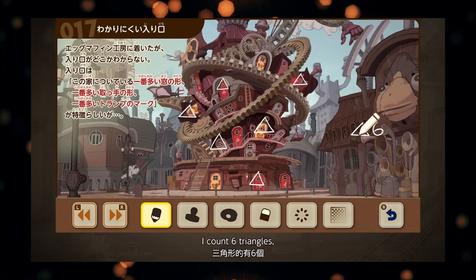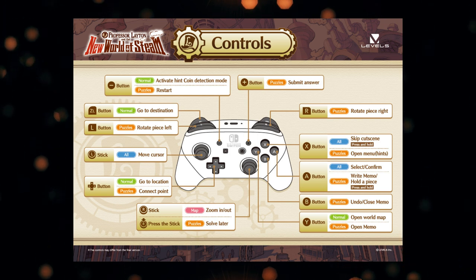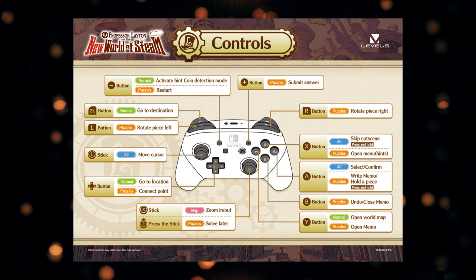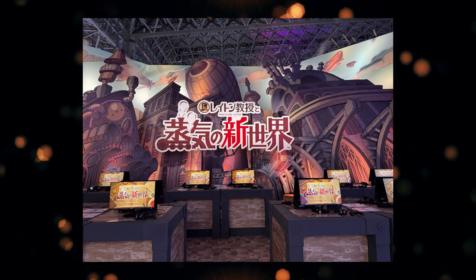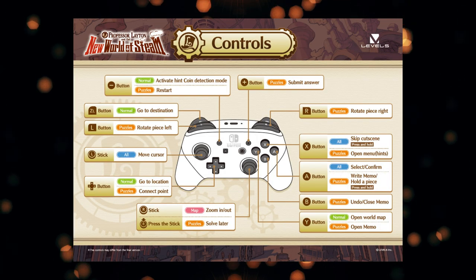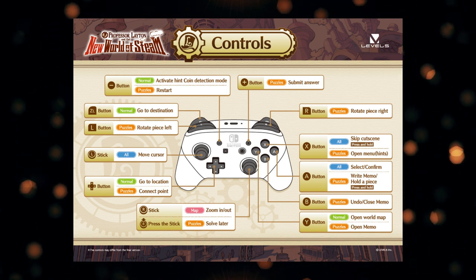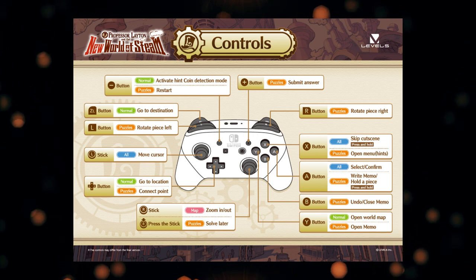One of the other things I wanted to point out is the controls. They did give us all of the controls that were included in the demo. The demo was done using a Nintendo Switch Pro Controller — they did not use Joy-Cons or try it in handheld mode. They're all set up at demo stations, and we got a nice picture of what those look like. They used standard button controls. On the UI you use the D-pad to select locations, move your cursor with the analog stick, the plus button submits an answer, the minus button restarts it. To rotate pieces you use R and L.